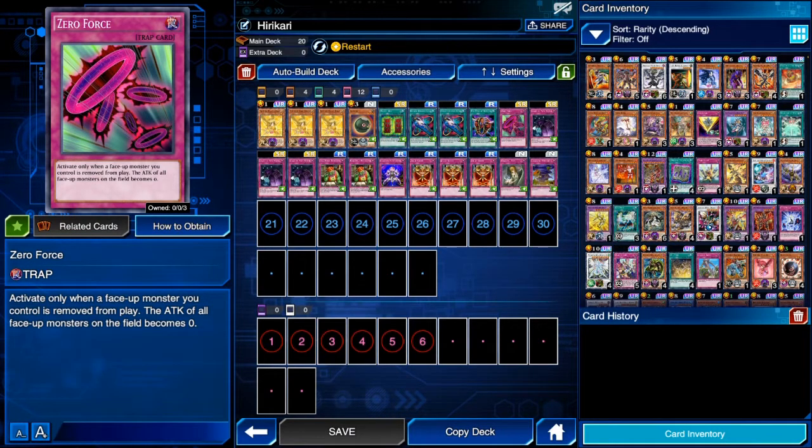In our previous video we used Wonder Balloons, but here we're replacing that with Zero Force, because Zero Force actually works wonders here since Hikari has zero attack and zero defense. The effect reads: activate only when a face-up monster you control is removed from play — the attack of all face-up monsters on the field becomes zero. This is really good because I'll place one Hikari on the field when the opponent has all three of their monsters including Ganago.